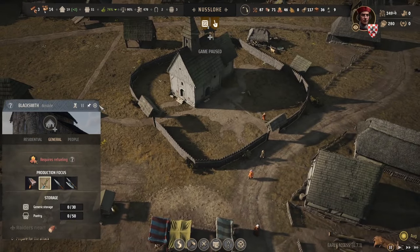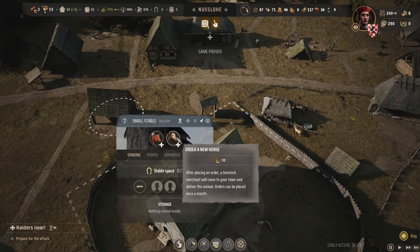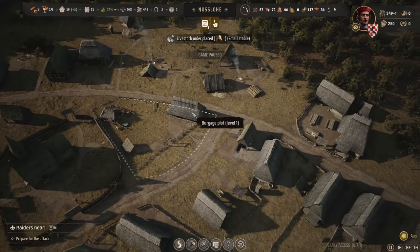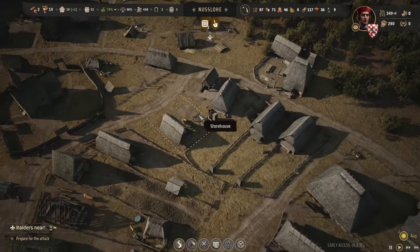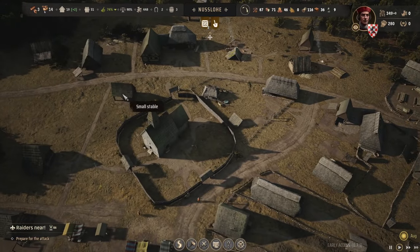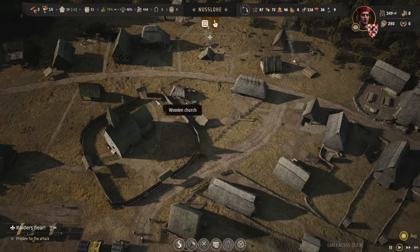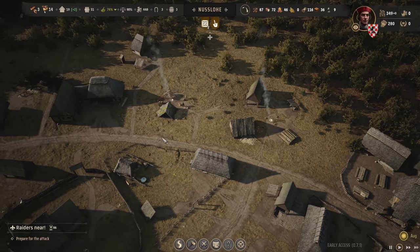Let's check out the stable. I think I'm just going to order a horse — kind of want to see what that's like, whether it's better than an ox. Let's go with it for now. That's going to take a month, that's fine. We'll get another one in the next month as well.